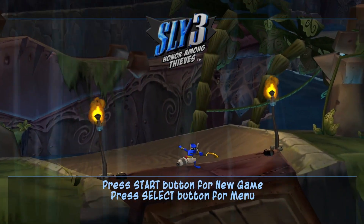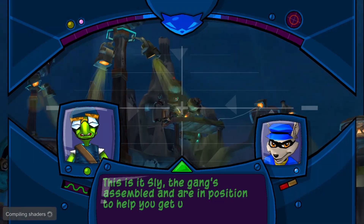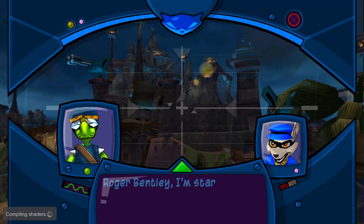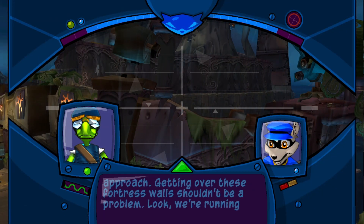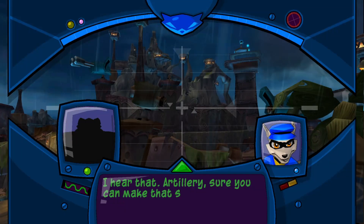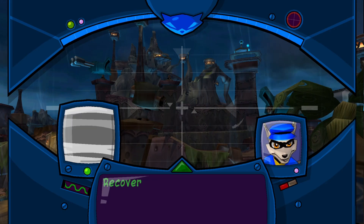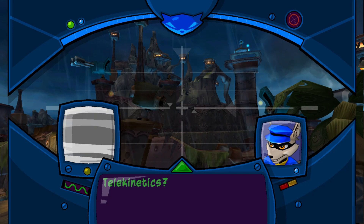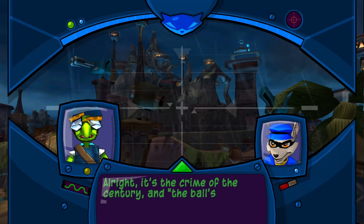Alright, 'Honor Among Thieves.' Let's go ahead and start a new game. The gang's assembled and are in position to help you get up to that vault. For the rest of the operation you are the ball. Roger, Bentley - I'm starting my approach. I'm gonna go into the mouse walls, shouldn't be a problem. Make sure everyone's in sync. Artillery - sure you can make that shot? I endeavor not to miss. Excellent. Radio control in position. Recovery team - we got new people to play as. Subversible showtime baby. Telekinetics. Alright, it's the crime of the century and the ball's in motion.